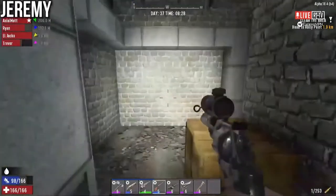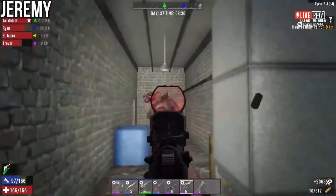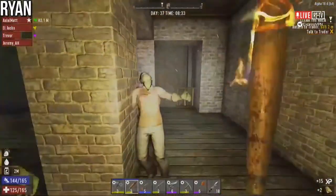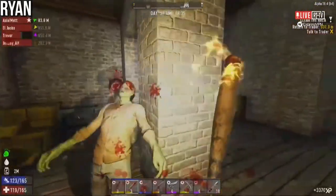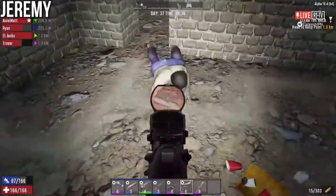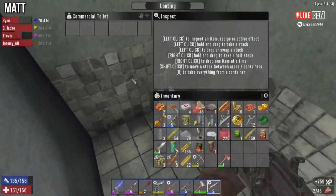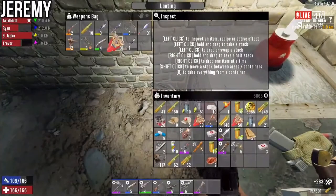Oh boy, no no no no. I'm sorry puppy dog. Don't be sorry — it's evil, it's an evil puppy dog. I find myself apologizing to things like that way more than I feel like I should. Trevor, there's 6,000 stone in this middle chest here.